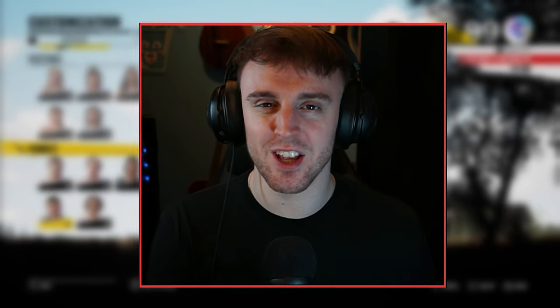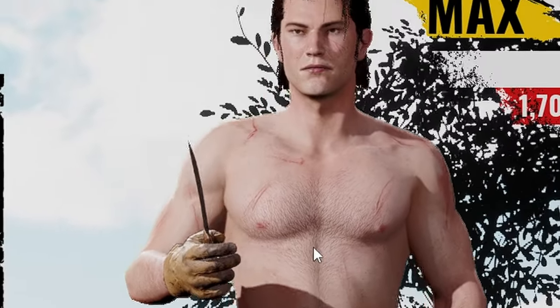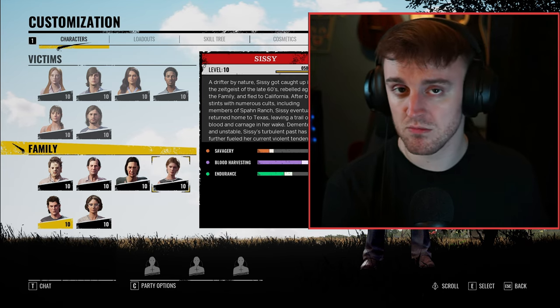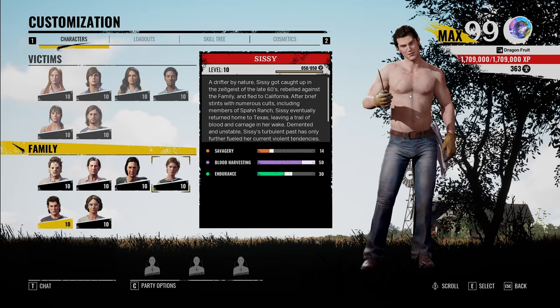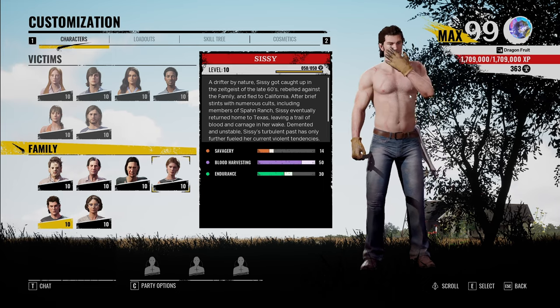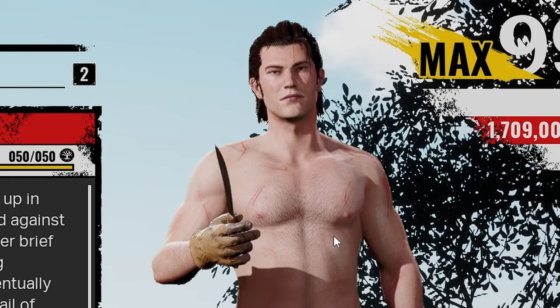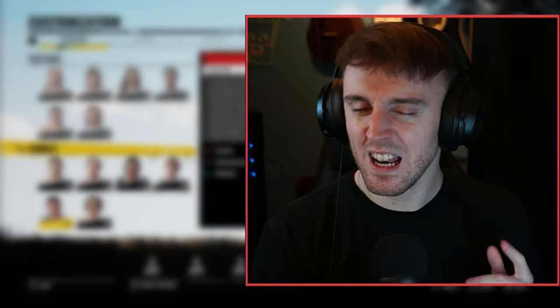Hey, what is going on guys? It is AJ here and I hope you're having a wonderful day so far. Today we're going to be playing the slimy, sweaty, shirtless Johnny again — for no particular reason, apart from his shirtless. In a previous update, the patch notes mentioned that easily tuckered out was being slightly nerfed to make it more balanced. Slightly. And it is in fact not balanced at all. Let's jump into it.